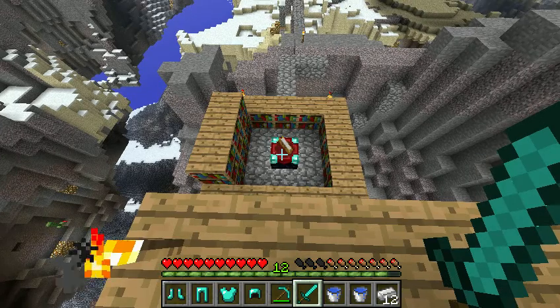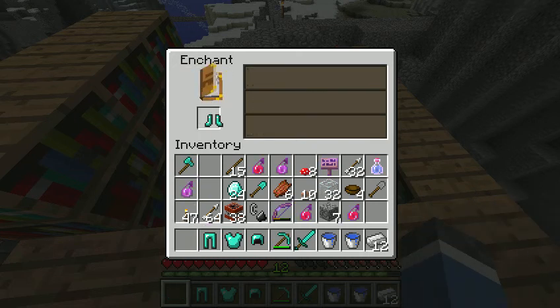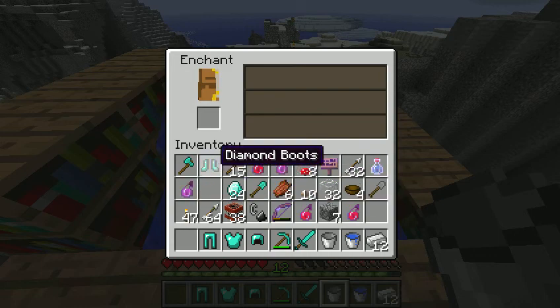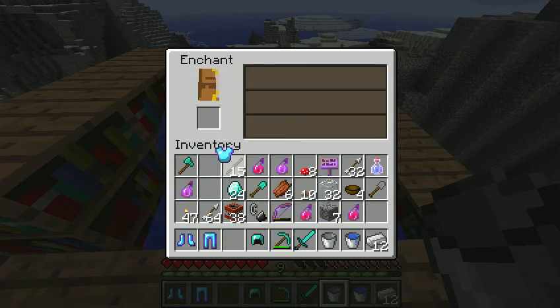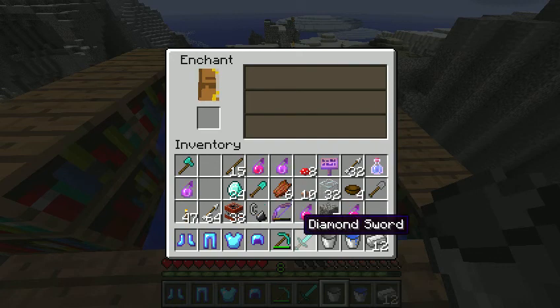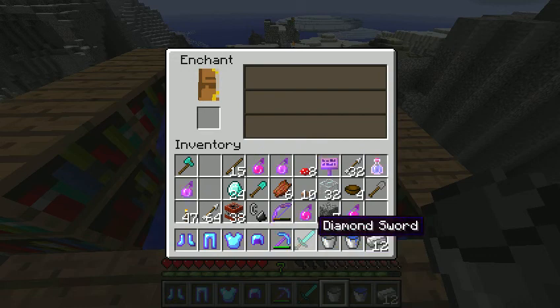Right guys, it is time to do some enchanting. I'm going to enchant them to level one. Notice how I've got buckets now. The first enchant: Protection. Protection. Projectile Protection. Projectile Protection. And Aqua Affinity one - wow, never been able to enchant one of those helmets before. Next up: Efficiency one. Nice.